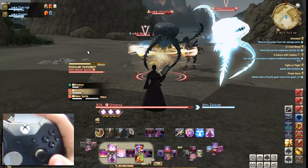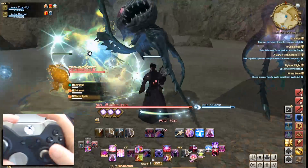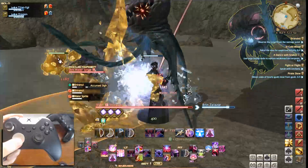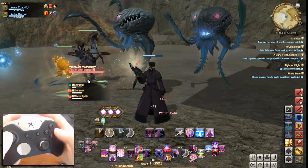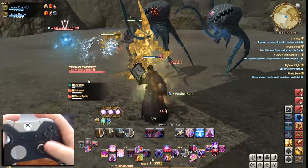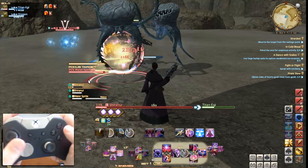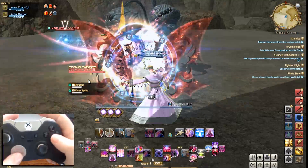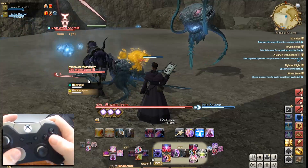Outside of holding left trigger and tab targeting through your enemy list, you also have the ability to hold L1 and press up and down to cycle through your target list for your enemies. This can be very useful for tanks — and really for anybody who needs to focus in on a specific enemy that is currently engaged. With the new changes to the list, you can actually see what abilities the enemies are casting, so if you know that an ability can be stunned, well, stun it. It's just that simple.